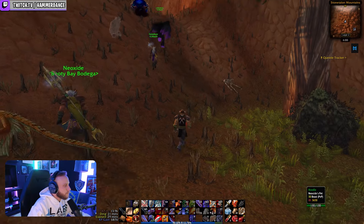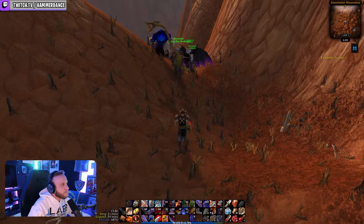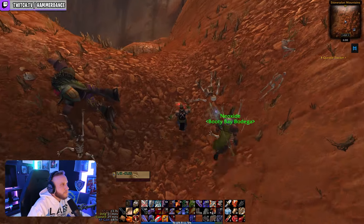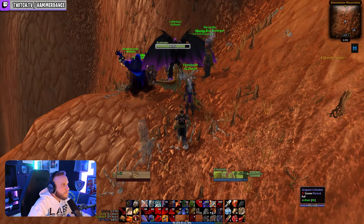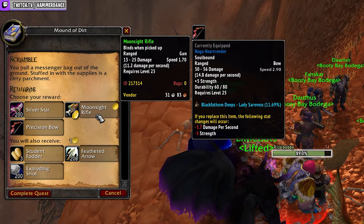Step four: head straight north up the hill. From the edge you'll be able to see an interactable object — a mound of dirt — at around 39.6, 49.8 coordinates on your map. Jump over there and click the mound of dirt to complete 'Scramble' and accept the next quest titled 'Wet Job.'